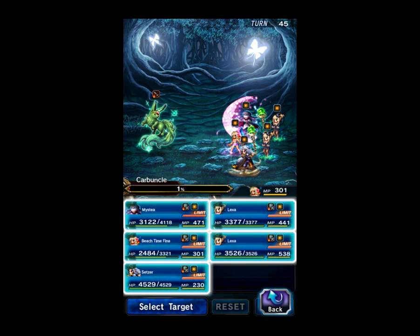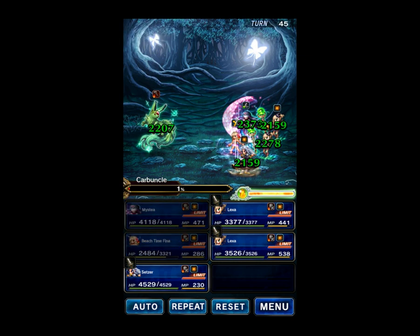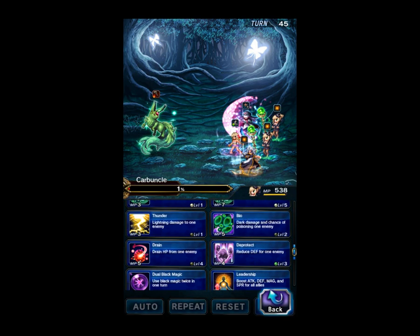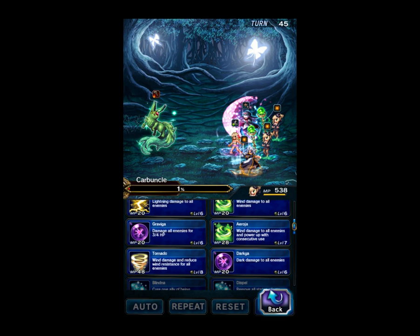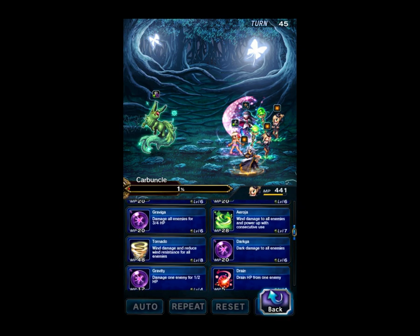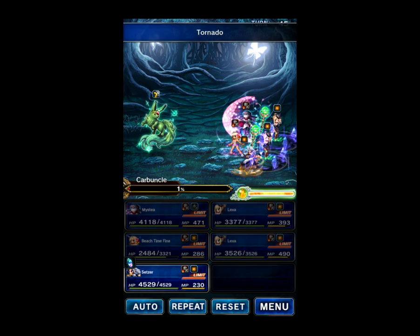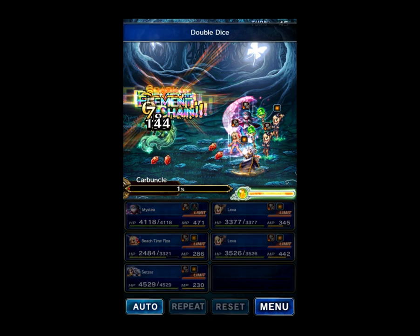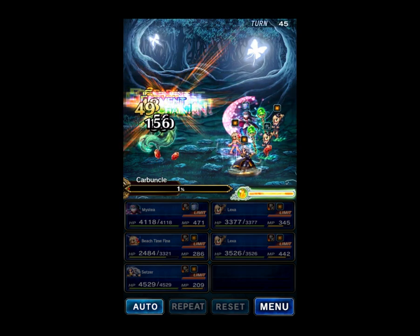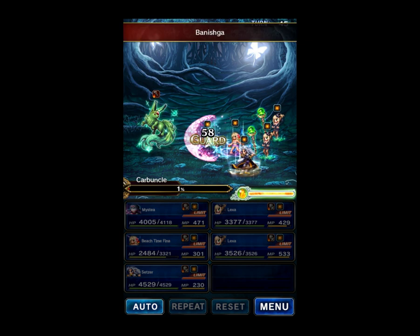As you'll see here, the heal bounces off of Fina and heals the boss instead. Double dice — if Fina gets critically low I'll just drop an Elixir on her. But she's not going to because we're going to finish right here. Nope — how many low rolls in a row is that? That's a bunch.